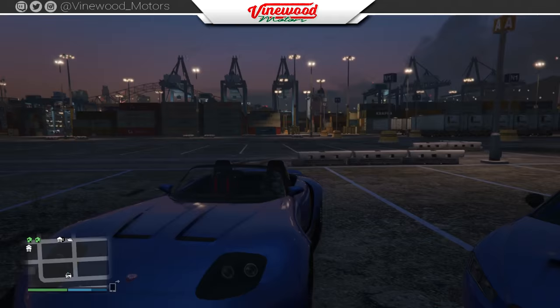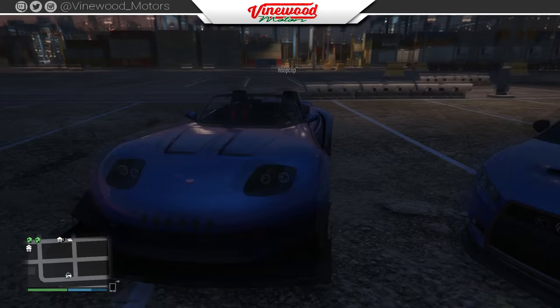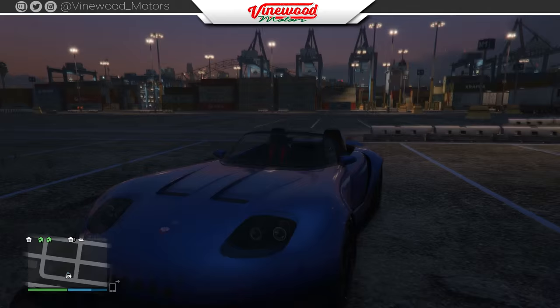First thing you need to do is get two cars and two people. For this video we've got the Karuma and the Banshee. The Karuma will be the primary car, so you'll see most of that, and the wide body will be from the Banshee. The first thing you need to do is take out the doors on the Banshee.